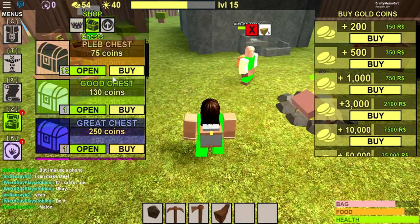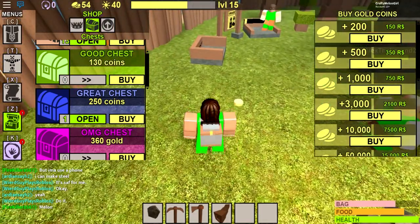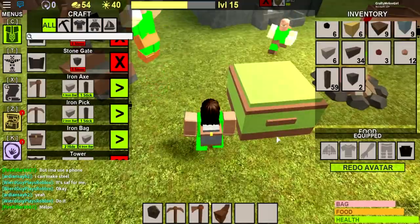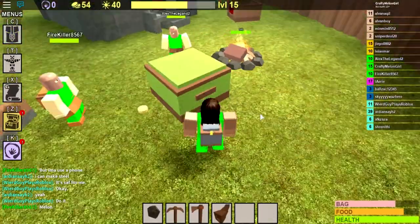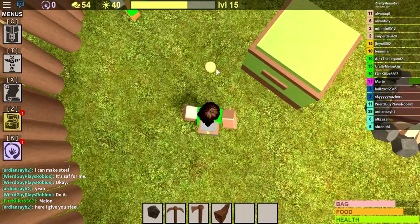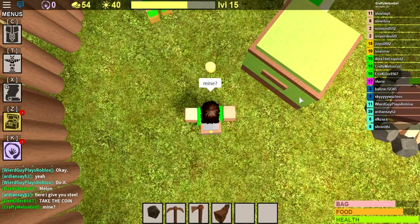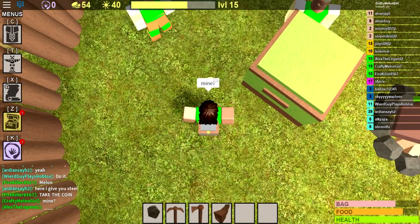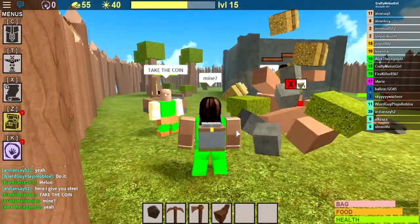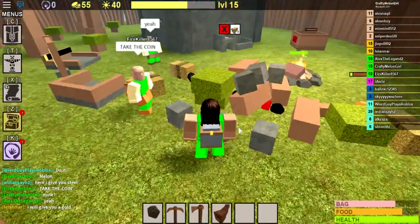You can buy chests, I still have one of these. Oh, a floating coin! And you can get a beautiful chest from these coins. Right now I have 30 coins — it's mine! Thank you very much, firekiller. Firekiller is one of my fans; he gave me some gold bars to use for this amazing video.